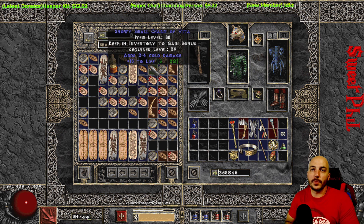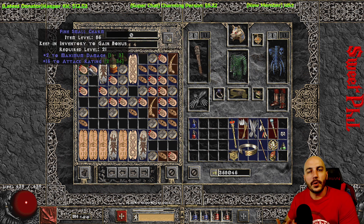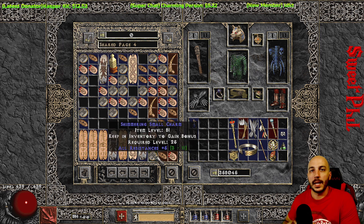For charms to keep early on: anything with life on it is definitely useful, or anything with resistances. Fire and lightning resistance are the most important. Poison res isn't as critical because your life drops slowly and you have time to recover or run. Cold resistance matters less because monsters in Diablo 2 don't do a lot of cold damage — it's mostly lightning from souls or lightning-enchanted enemies, and fire damage because you're running around in hell. For melee characters, look for charms with max damage and attack rating, and any small charms with all-res are absolutely amazing.